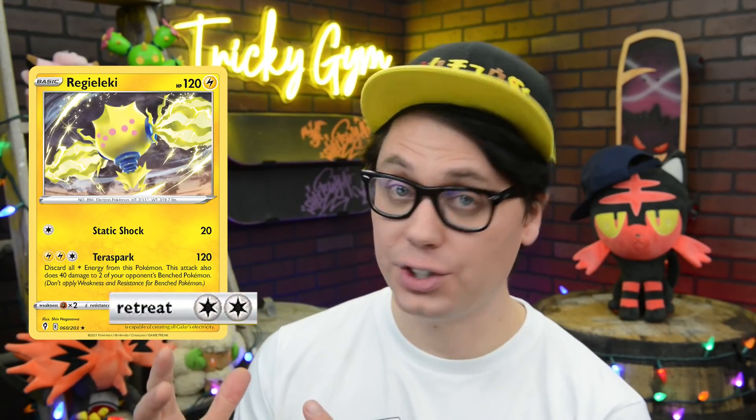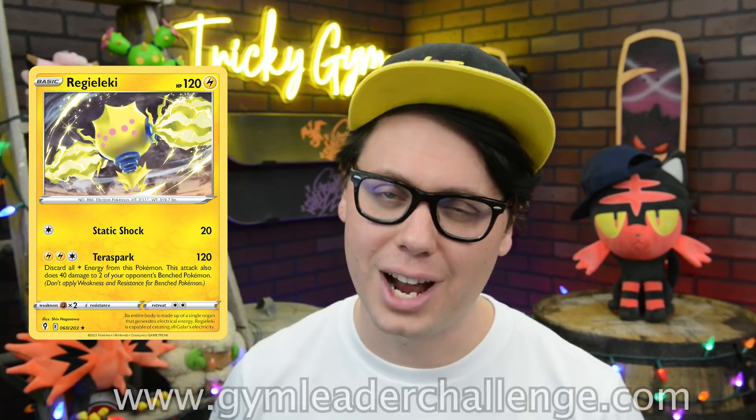Then why does it have a retreat cost of two? Lackluster retreat cost aside, Regilecki has got a very powerful attack, Terra Spark, which does 120 damage to the defending Pokémon and 40 damage to two of your opponent's bench Pokémon. This attack can completely wreak havoc on an unprepared board state and is very good in Gym Leader Challenge format.